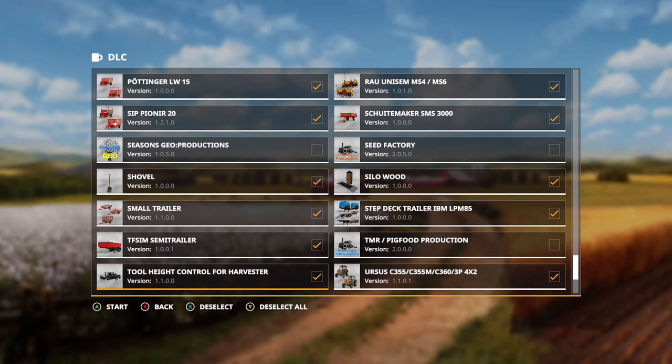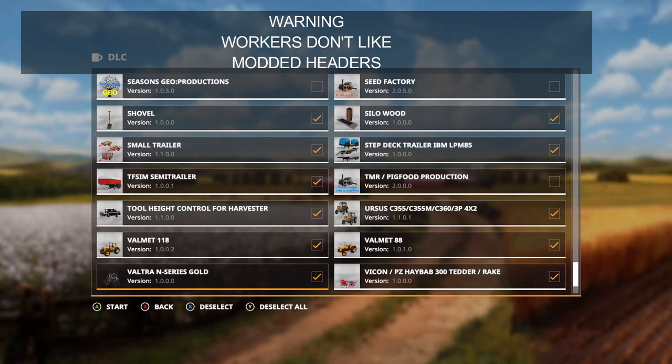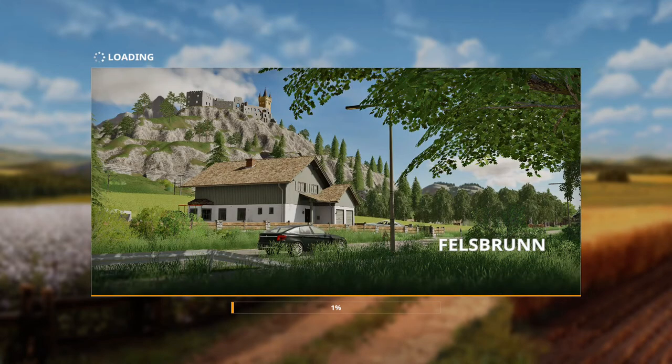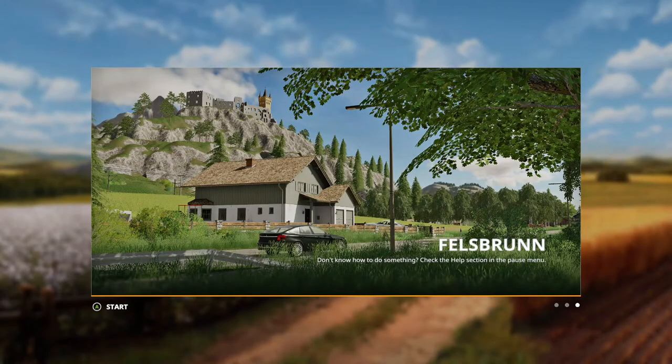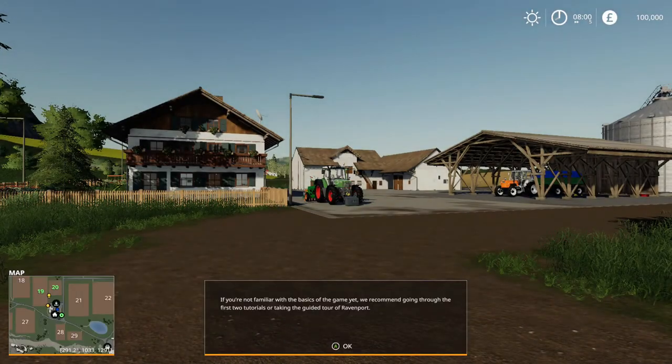There's nothing else I want to deselect here, so then you push your start button. That starts the loading. I'll put a cutscene in and bring you back when it's loaded. You're gonna have to ignore the child screaming in the background, that's just the neighbors. You just push A to start again — I'm using an Xbox controller.